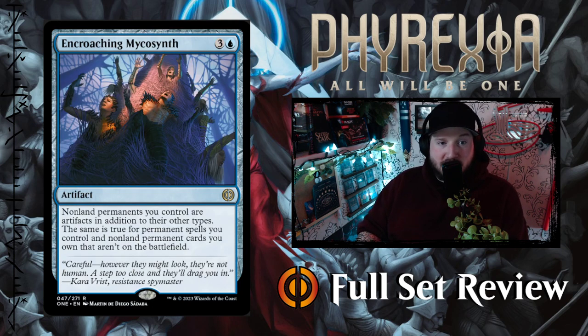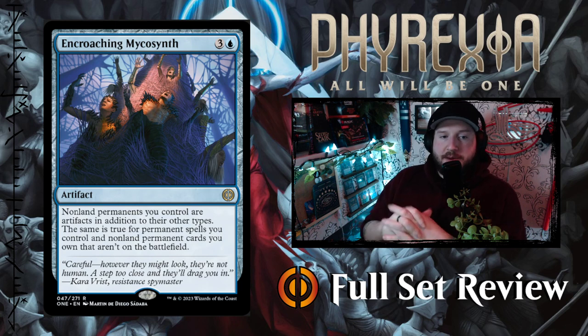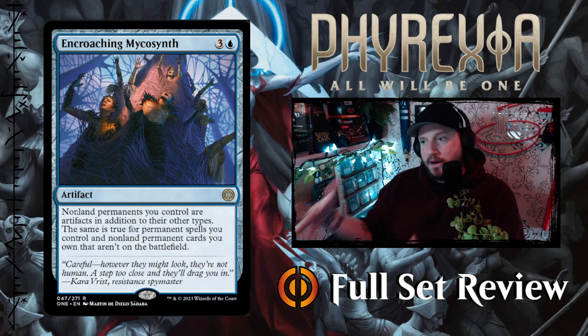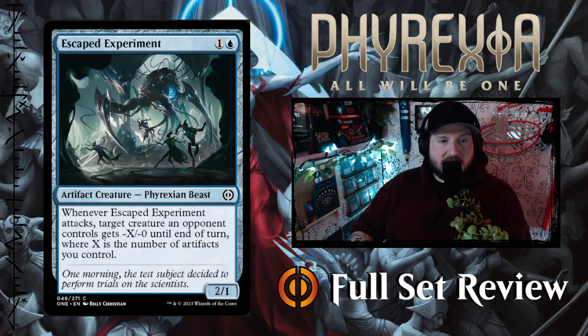Next up we've got Encroaching Mycosynth — three and a blue for an artifact. Non-permanent spells you control are artifacts in addition to their other types. The same is true for permanent spells you control and non-land permanent cards you own that aren't on the battlefield. So permanents you control on the battlefield and permanents you control elsewhere are all artifacts in addition to their other types. Very cool.